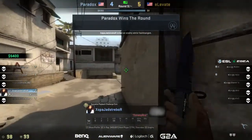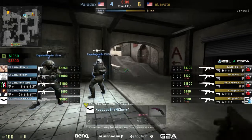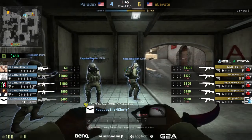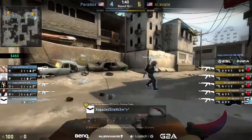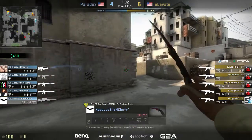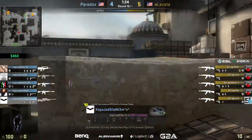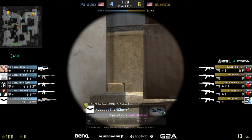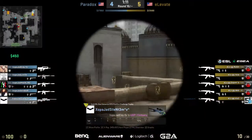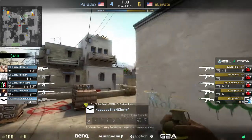Rush mistiming that flash a little bit, but a nice retake from Paradox, completely blinding Storm on Catwalk. Fantastic job done by them. The economy is still a little shambles for Paradox but kind of piecing the rounds together. Elevate full AKs, nothing crazy. Elevate hasn't had to save yet this entire half — they've been doing a really good job managing their economy. They built such a huge lead, they only lost one player in the two save rounds they had after winning Pistols, so a lot of players didn't have to rebuy their guns at all.